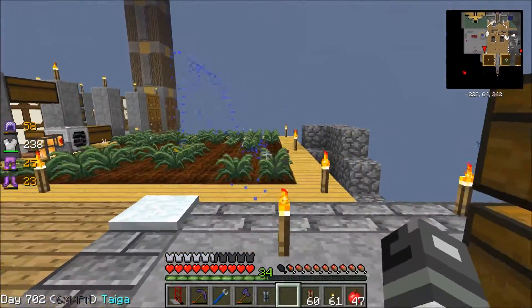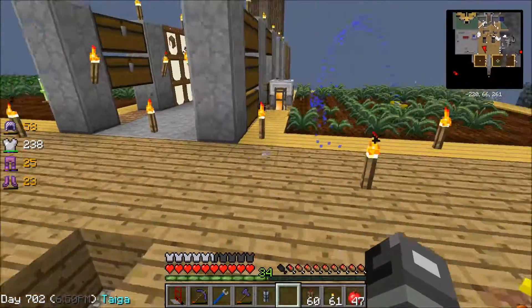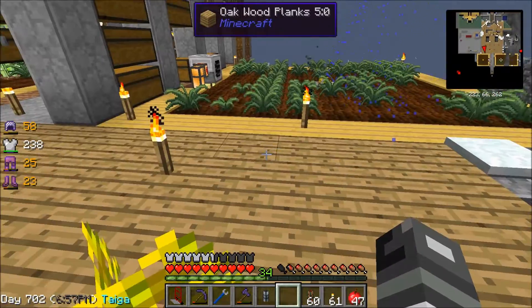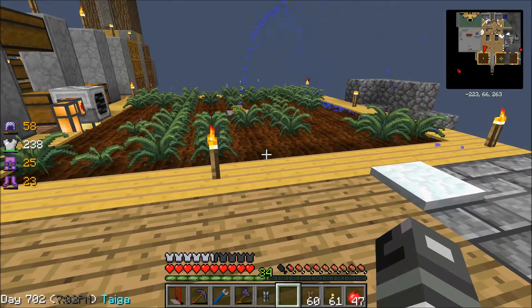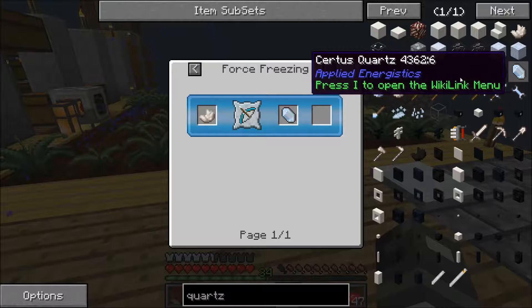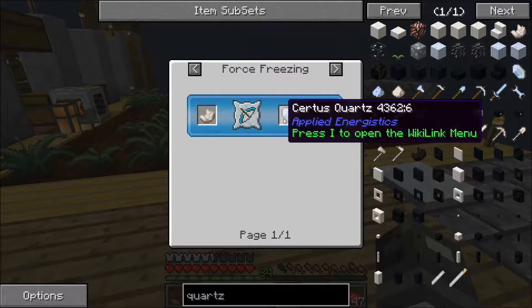The only way to get those storage units is to have tons of iron, which we have from our sifting situation, tons of certus quartz which we get a little bit from our sifting, and tons of redstone which we also get a little bit from sifting. So I went in and searched for quartz — it's with a Z — and the only way to get it by recipe is to freeze nether quartz, which is even harder to get than certus quartz. So we're not going to do that.